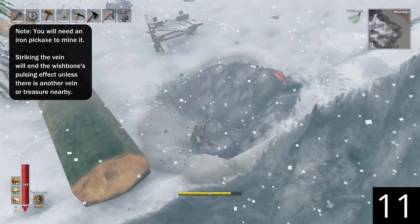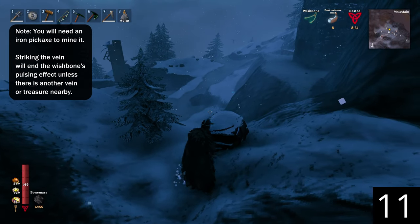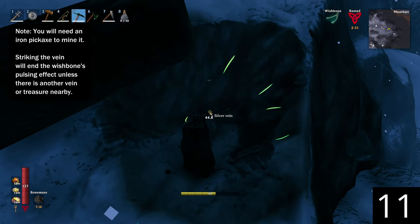Silver veins spawn at an elevation of 120 meters or higher. Drakes and obsidian spawn at 100 meters or higher. If you see those, you can gauge whether your mountain is high enough to find silver.